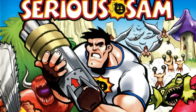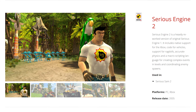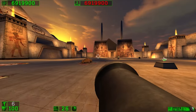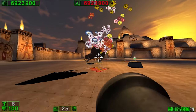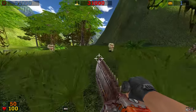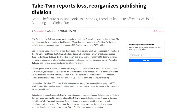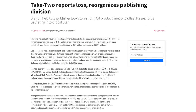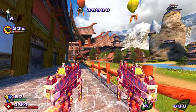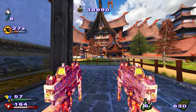After finishing the Xbox port of the Encounter Duo, Croteam began working on the second full iteration of the series' engine. While the original incarnation was wildly impressive back in 2001, new technologies were emerging quickly and a series update was needed. In the meantime, a gathering of developers went tits up, and 2K Games snapped up Croteam. This allowed the studio to have a bigger budget for everything, and it definitely shows in the end result.